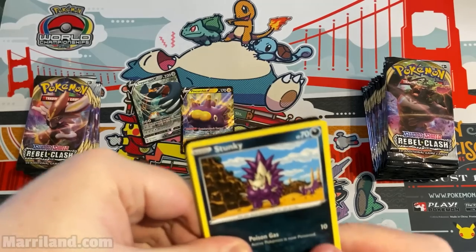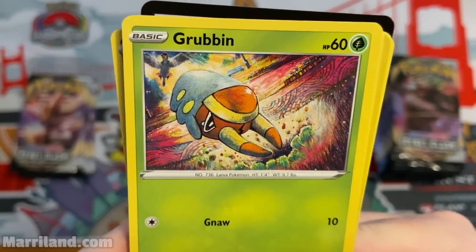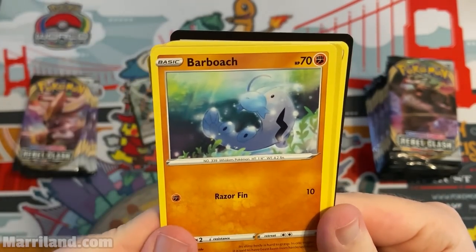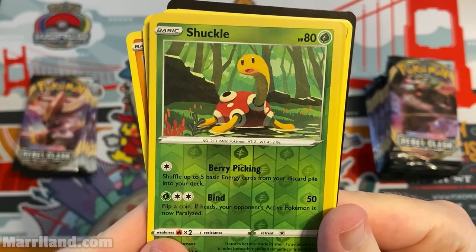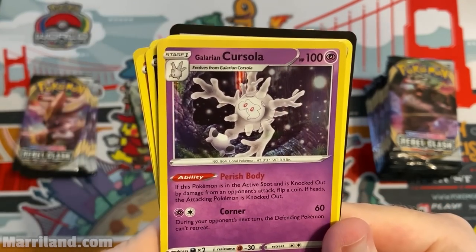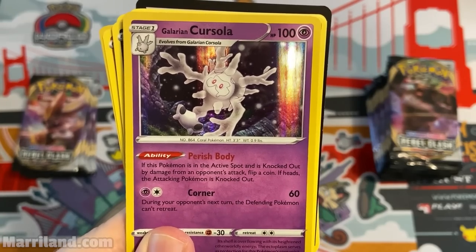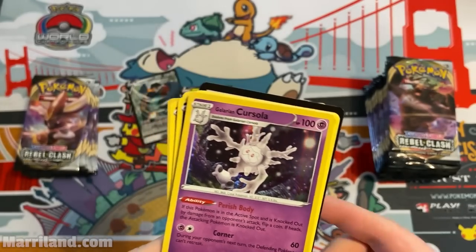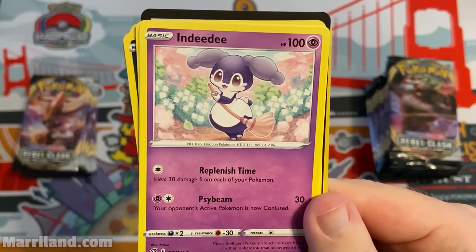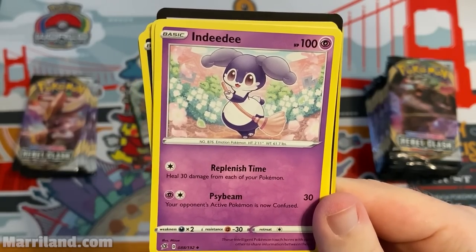Pack six — Stunky, angry Grubbin, Berry Picking shuffles up to five basic energy from your discard pile back into your deck. Galarian Corsola — Perish Body, nasty ability. Indeedee — Replenish Time heals 30 damage from each of your Pokemon, and Psybeam confuses your opponent's active Pokemon. Not that impressive offensively but it has that healing.